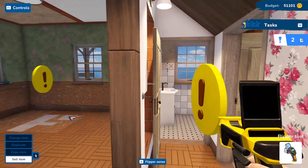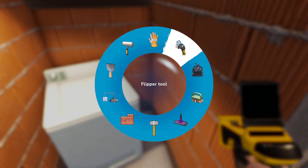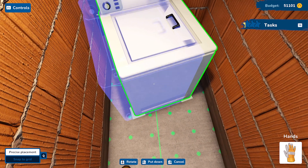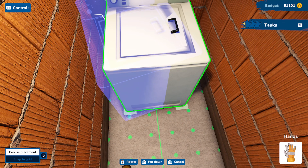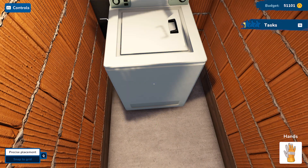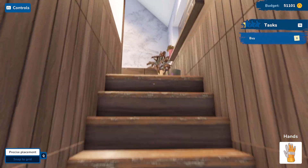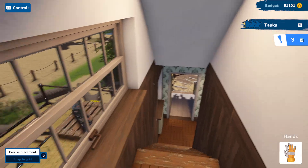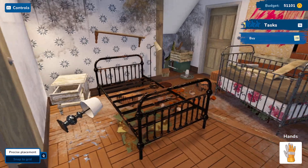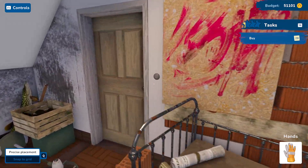I think downstairs everything is good now besides obviously the painting and stuff. Let me rotate this — there we go, that looks good. Upstairs we go. Oh my god, this house is tiny. This is like a one percent house — how do you manage to mess up this house so bad?